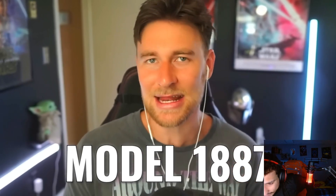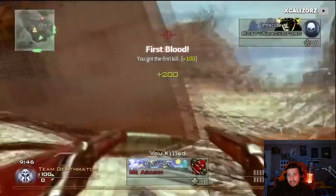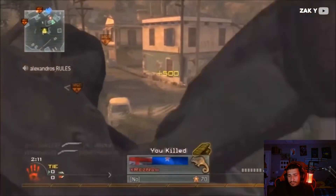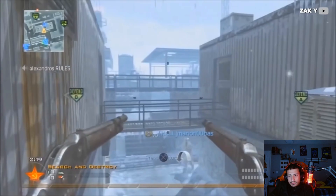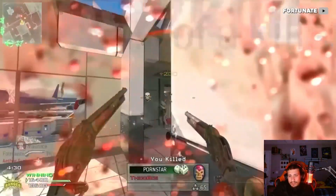But for this list I want to specifically highlight the Model 1887. These things were monsters and wildly unrealistic at launch. There was also a bug in the game that gave them literally infinite range — you could dual-wield and snipe with it. It was so bad that this is one of the first times we saw an update to address the issue. They were still pretty OP even after the change.